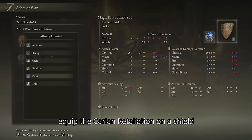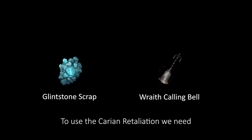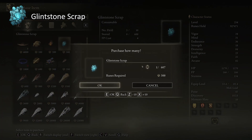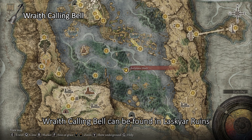Equip the Karyon Retaliation on a shield. To use it, we need Glinstone Scrap or Wraith Calling Bell. Glinstone Scrap is sold by Twin Maiden Husks.